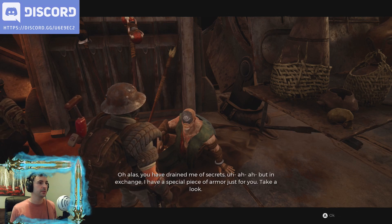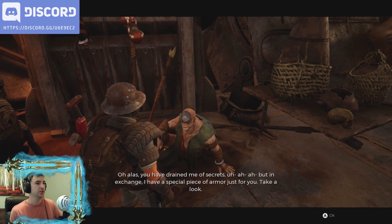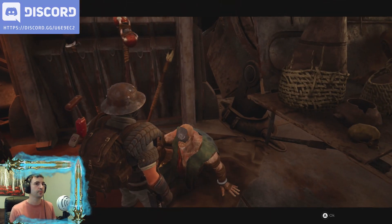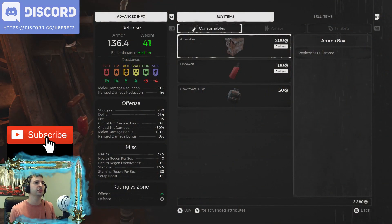Alright, here's 100 scrap. I drained him of secrets. You have drained me of secrets — special piece of armor for you. Good.